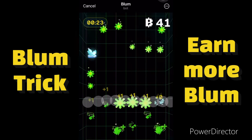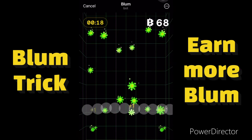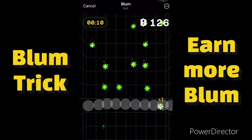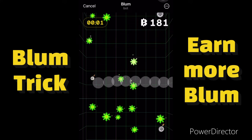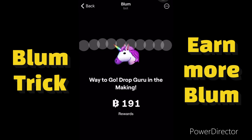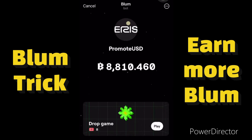It's very simple and fast — any token that falls you catch it, you won't leave any token to fall. But don't forget about the bomb in the game: don't click on the bomb, else you will lose all the coins. I've gotten 191 Bloom tokens using this trick. If this video helped you do this trick and get a lot of tokens, please like this video and subscribe to this channel — thank you.